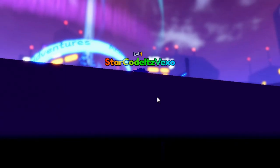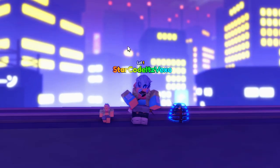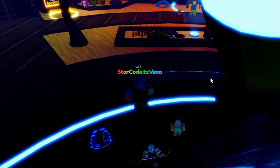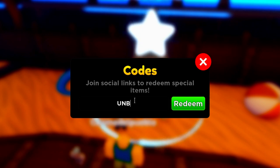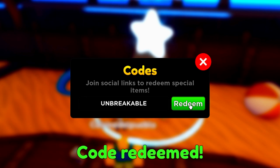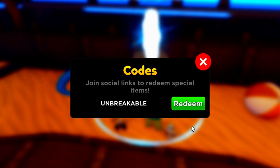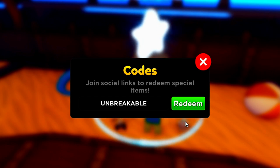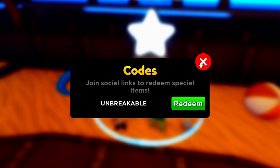I'm actually going to redeem all of the working codes now — we do have a good quality code we're going to be redeeming. Let's get off the train track. Alright, let's redeem this code. So we've actually got the code 'unbreakable' — let's see if this code is good. I haven't actually redeemed that before, yeah, that's a brand new code — unbreakable. So please redeem the unbreakable code.